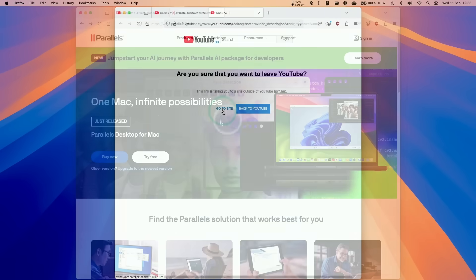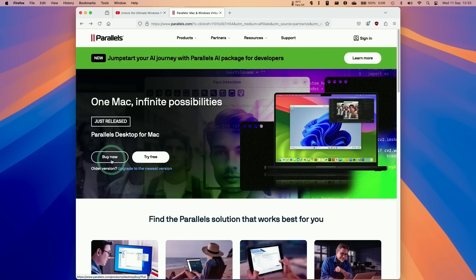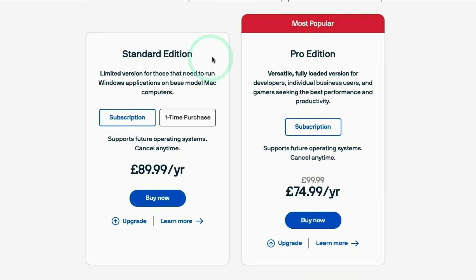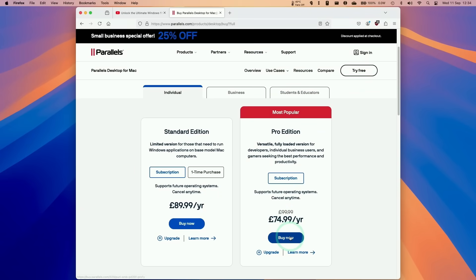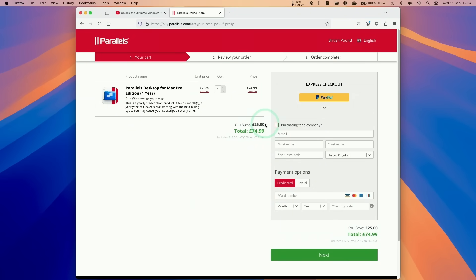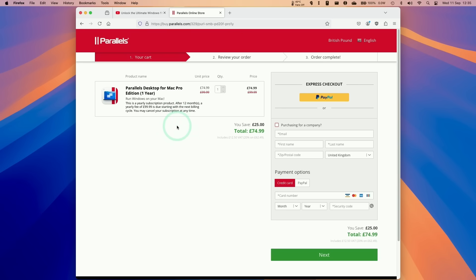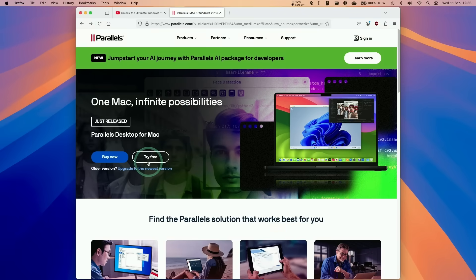Click the link and then click go to site; you'll be taken to the Parallels website. Click the buy now button and scroll down to choose between the standard edition and the pro edition. I recommend the pro edition, which unlocks additional features and is actually cheaper than the standard edition right now, especially because it comes with a 25% off discount. Press the buy now button and you can see the 25% discount has already been applied. If you're watching in the future, you can enter the coupon code APPLEWIKI10 to get a discount.